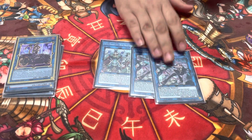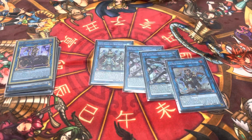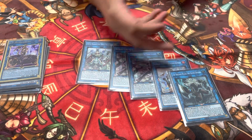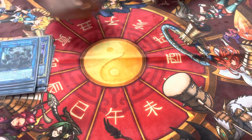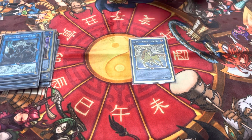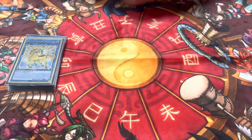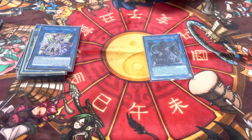Tri-Brigade targets are Ancient Warrior — two for Jet in case I come up against Kashtira. One Ferrijit. One Rugal — only necessary if you want to make Revolt. IP Masquerena into Nightmare Unicorn — this card just wins games and solves problems.